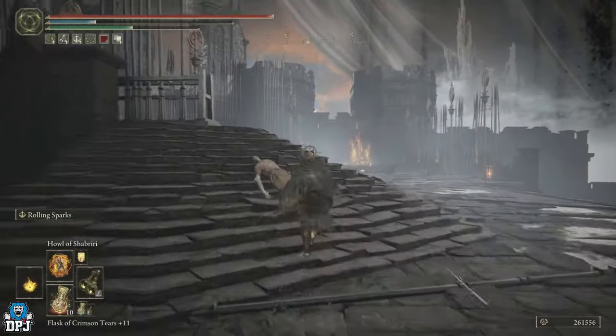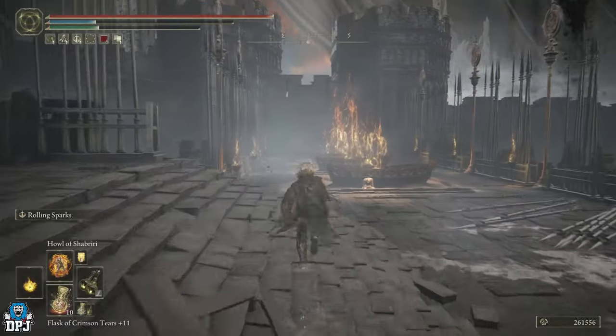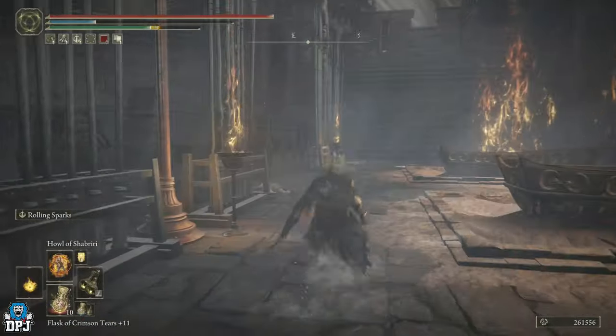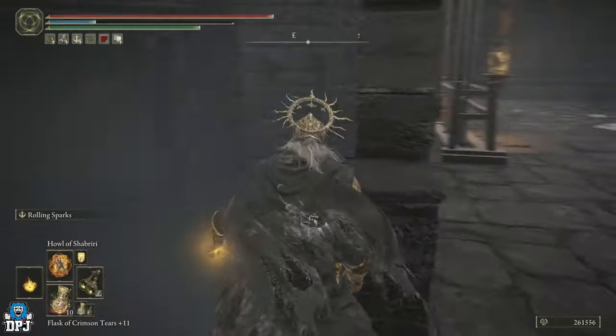Run forward and there's going to be another guy who jumps out — ignore him. Then roll your way to these ladders and descend down them.